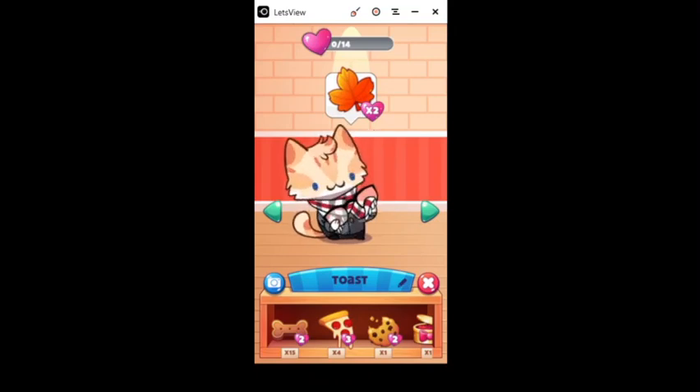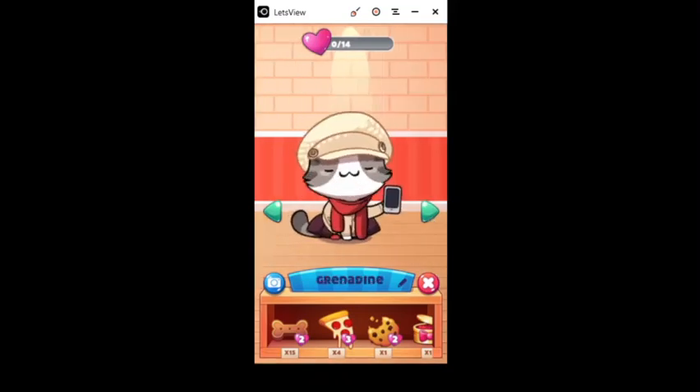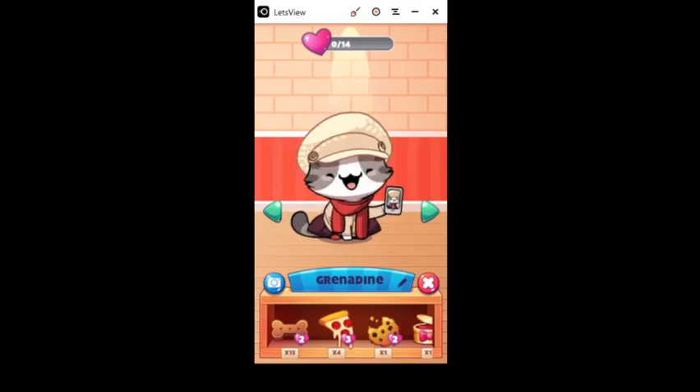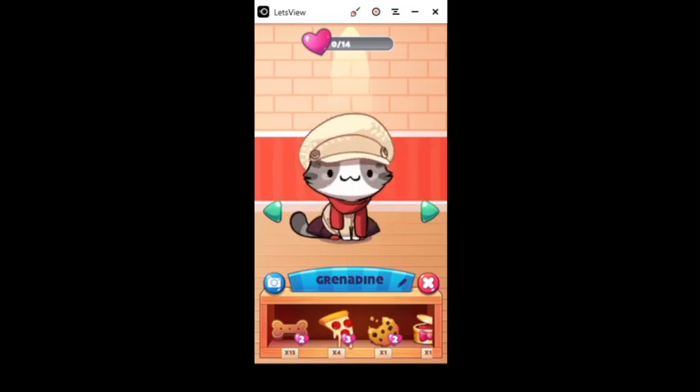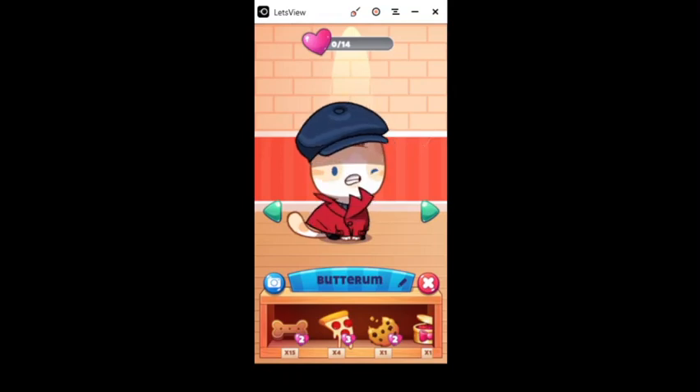Oh my goodness — Grendeline! Grendeline needs a name I can even more easily pronounce. Come on guys, will you accept my challenge? Butter rum — oh, he is so cute, I love his coat!